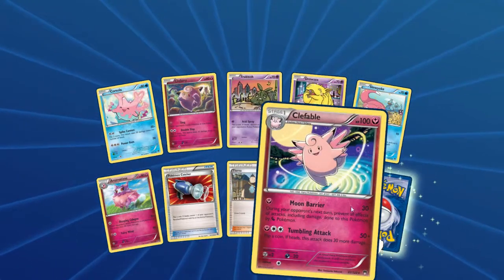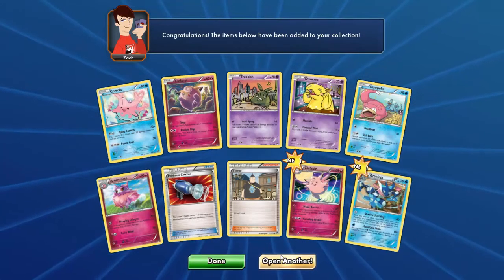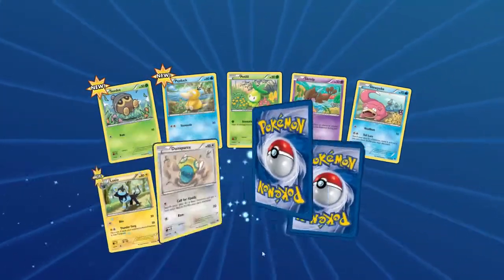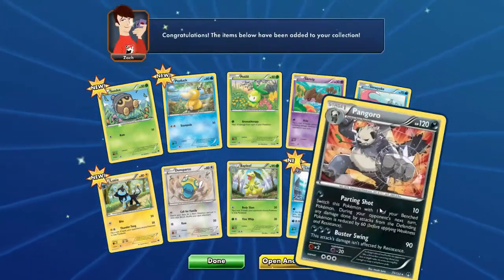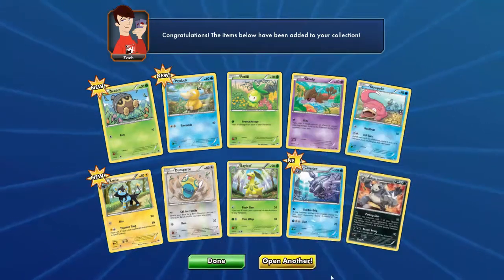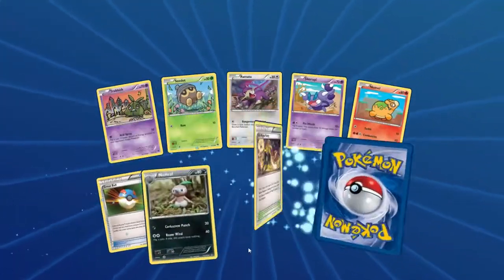Got Clefable — that's not bad. And Greninja! There we go. Go with our Secret Rare Gyarados EX. Psyduck, Cloyster — that's nice. And Pangoro! I don't like Pangoro that much — not a huge fan of it as one of the newer mons.